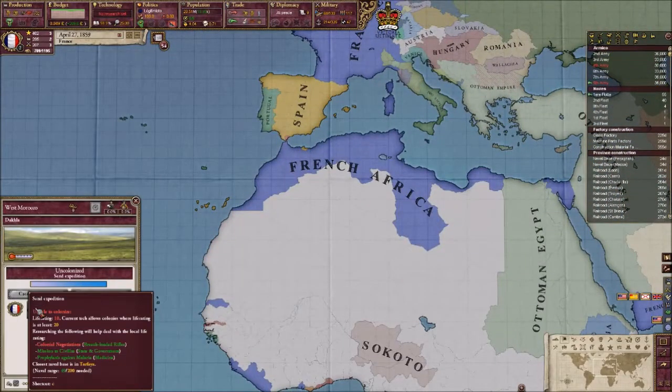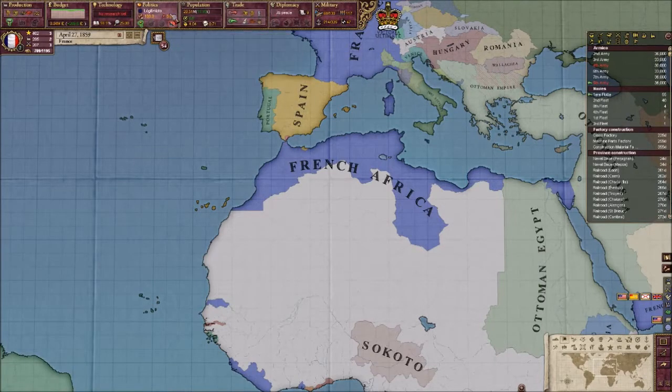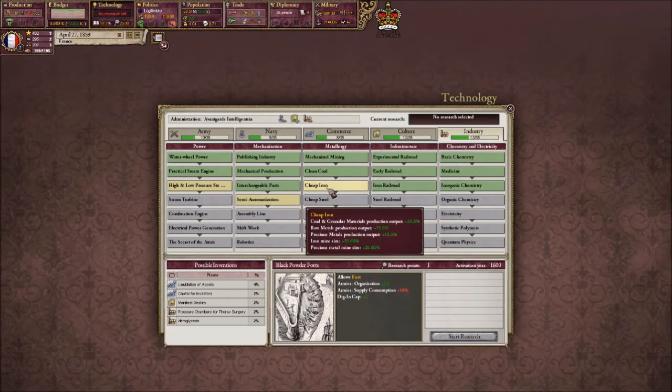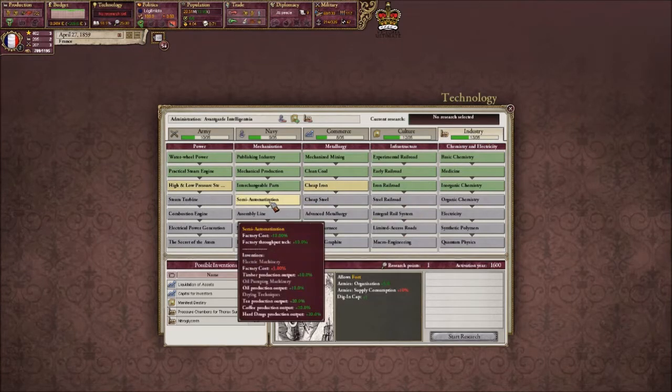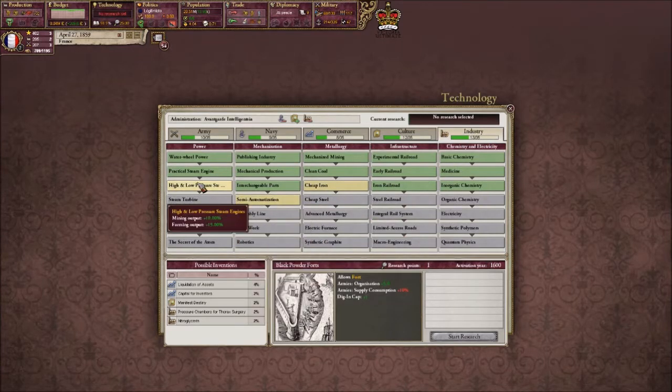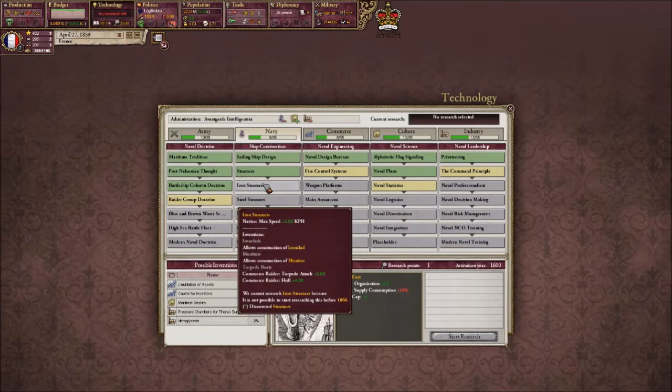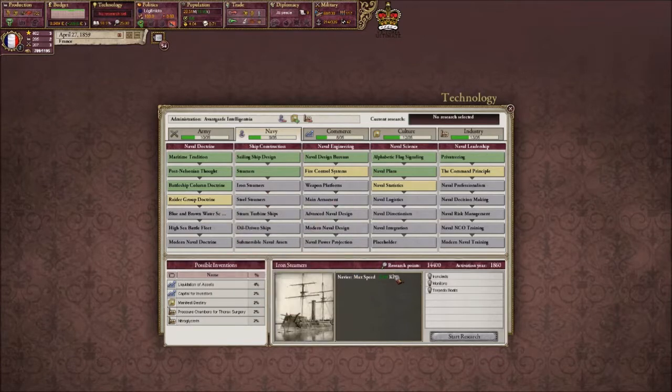What do we need? Have we got everything? We have actually got everything. Colonial negotiations - we just need to wait for that to happen. Cheap iron. Electric Machinery. How close we could do with improving. When do we have to wait for that? 1860, so next year.